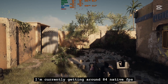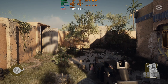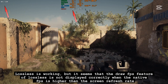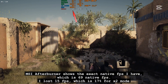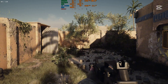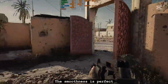Setting around 80 for native FPS. Trying X2 mode. Lossless is working, but it seems the FPS display feature of lossless is not showing correctly and the native FPS is higher than the screen refresh rate. MSI Afterburner shows the exact native FPS, which is 69. I lost 15 FPS, which is 17%, for X2 mode.